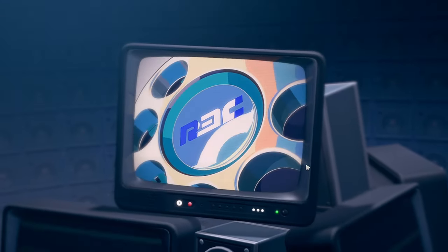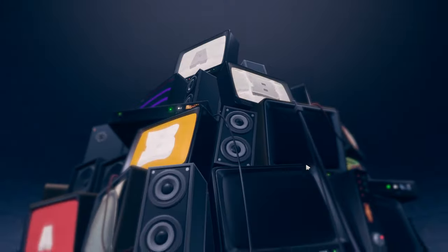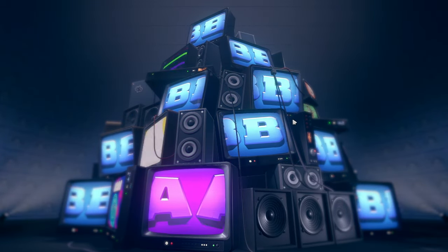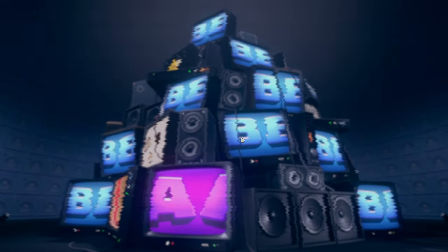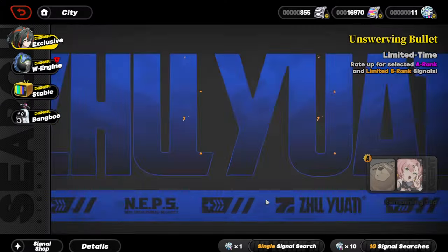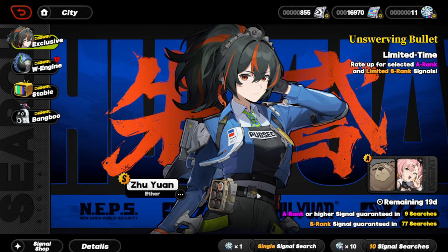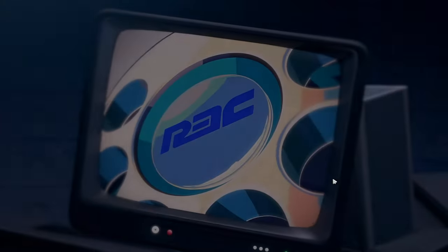All right, let's do our first 10-pull. Unlike Genshin, going through every single TV takes forever, so I'm just going to skip. All the B-ranks are just W-engines. We got a dupe of Nicole, which is nice — that means I got her at Mindscape 6, which is really really good. It means she's already maxed out. Let's do our next 10-pull.